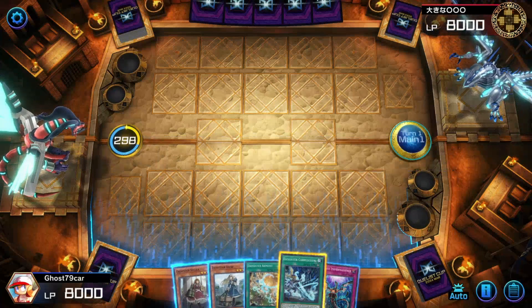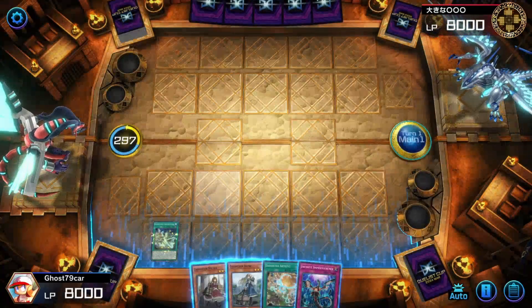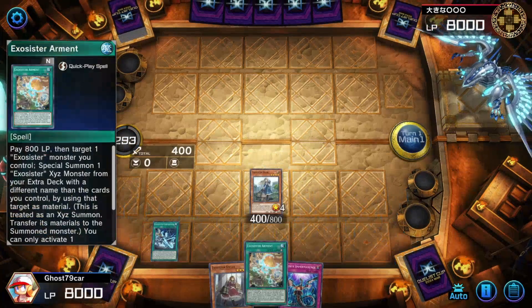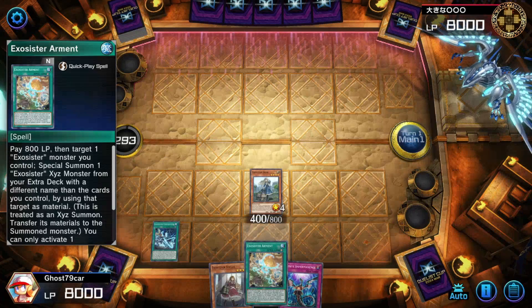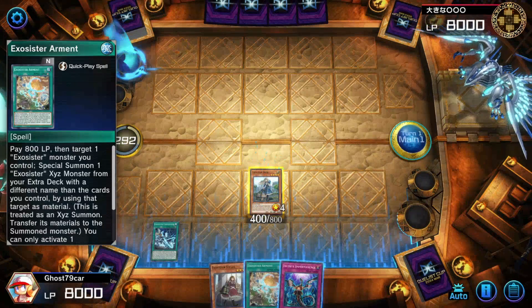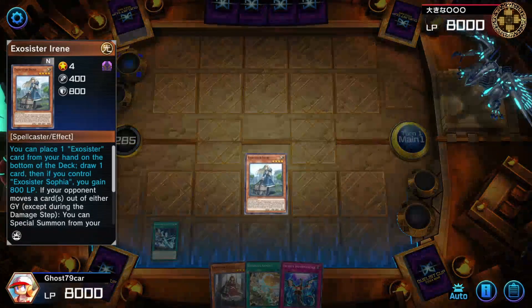Look at this hand — it's an okay hand. Activating Carpenium. If I can use the effect I want to, they'll probably use Ash Blossom. Summoning Irene. They hand-trapped my stuff. I did everything wrong.